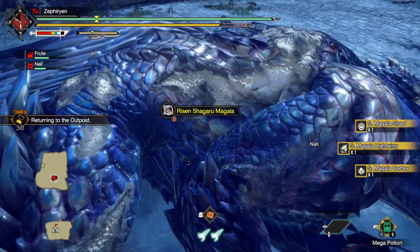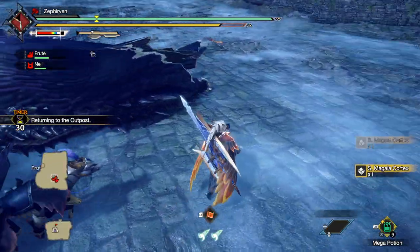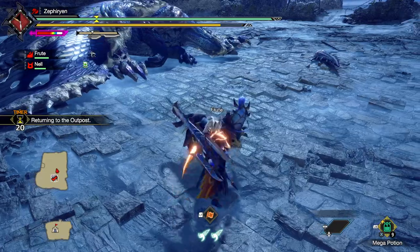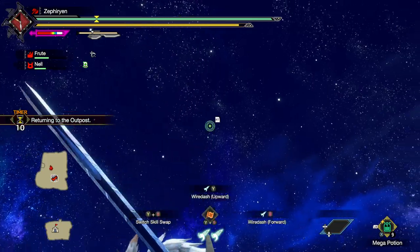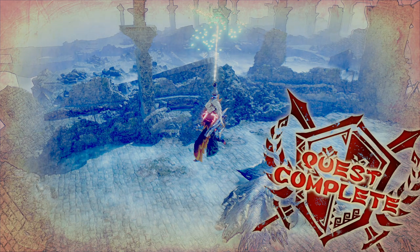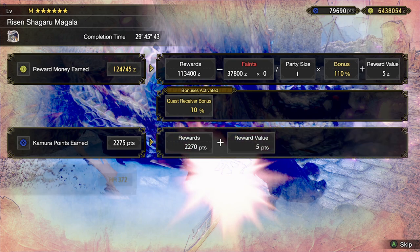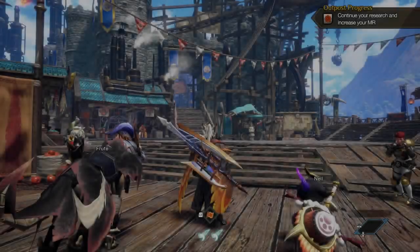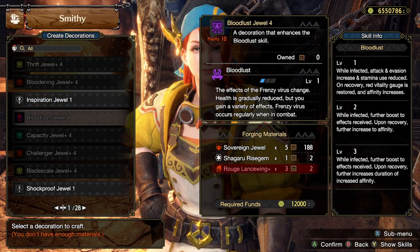I would definitely rank this base form of Risen Shigaru Magala below Hazard Primordial Malzeno, but it's remarkably on a similar level even just the base form. It's kind of rough to learn it initially, but by the second kill it wasn't that bad honestly. It had a lot of stuff I got hit by, but it reached the point where it was reasonably simple — not easy, but simple.